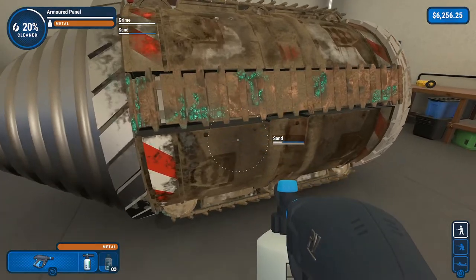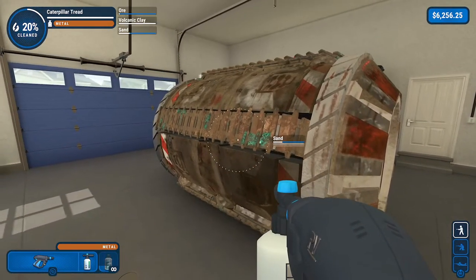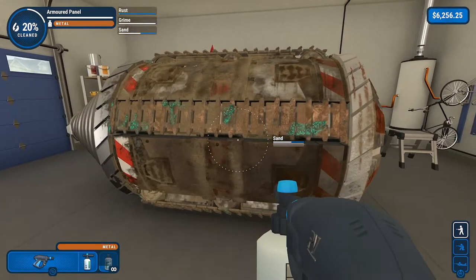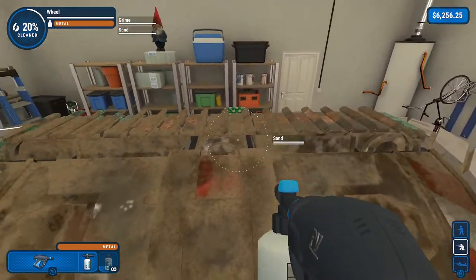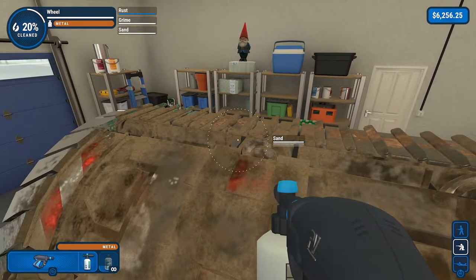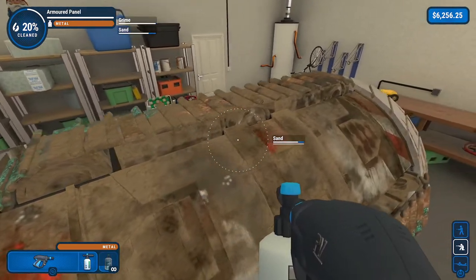Again, you can run the metal cleaner across — most of this, if not all of it, is metal, so the metal cleaner is very useful for this. But the parts on this that are going to cause you trouble are these treads. Inside the treads are wheels and equipment, and you're going to need to clean the sides of them, and it's very easy to miss something up inside the treads.